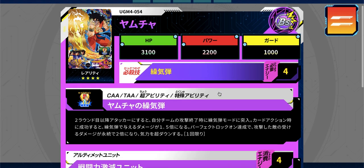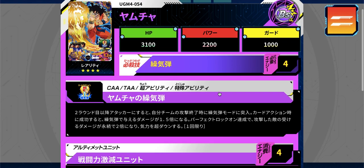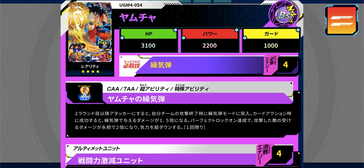Next we have Yamcha — only the second UR for him, which is pretty cool, while Krillin still doesn't have one. He's finally got a new move: the Spirit Ball, or Sokidan in Japanese, in addition to the Wolf Fang Fist. He's a bazooka type with good HP, only four hero energy for his super attack, and a new card action ability also called the Sokidan — so he has it both as a super attack and as a card action.